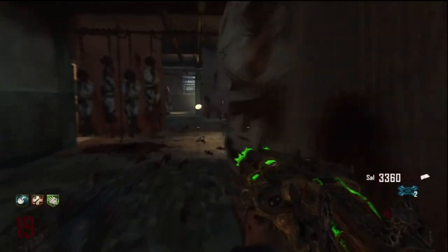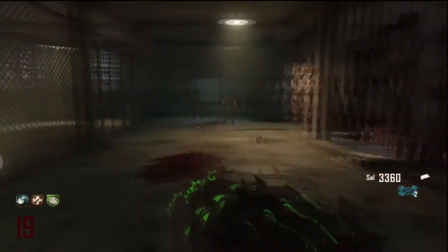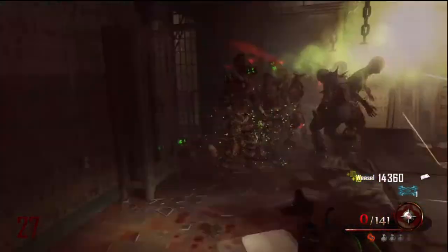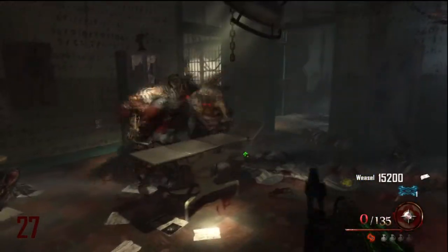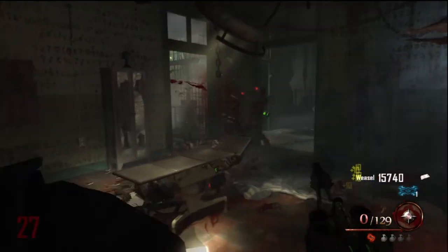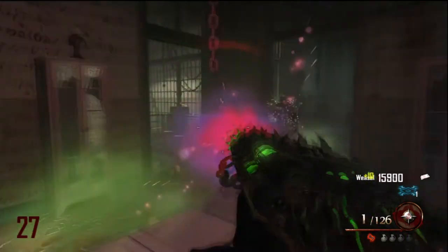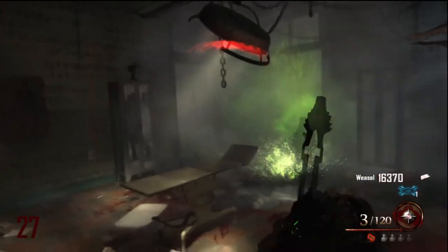It also can be used to pick up power-ups as normal. So if you combine the Hell's Redeemer, the Golden Spork, and the two Blundergats all at once, you can pretty much become unstoppable. In Mob of the Dead I spent round 27 with nothing except Kiogernog in one of the most awkward areas of the map, and I could hold off with this kind of combination. So surviving sensibly should be no problem at all once you get these steps done.